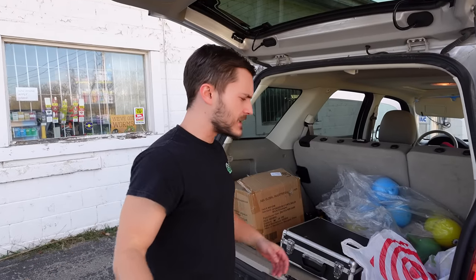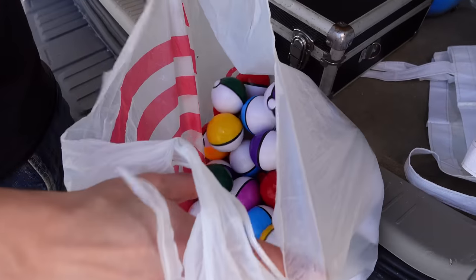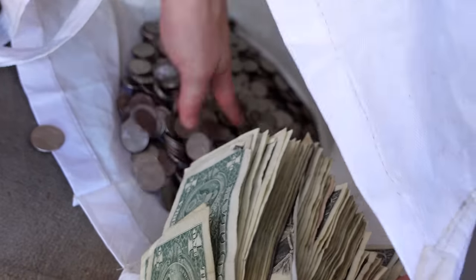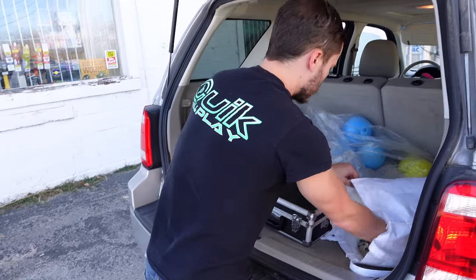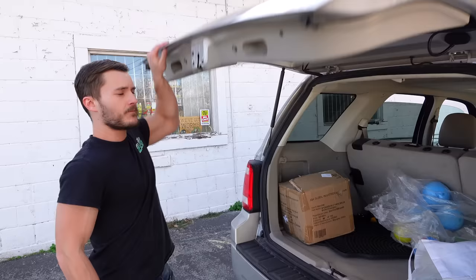Here we are at our gas station location. We're going to put some Pokéballs in the mini crane inside. We don't have the proper pouches but look how much money we have so far from our first machines — a lot of quarters and a bunch of cash. Looking really good. We'll get inside and see how much our coin pusher and claw machine made.